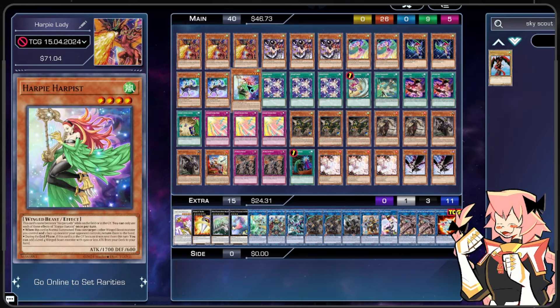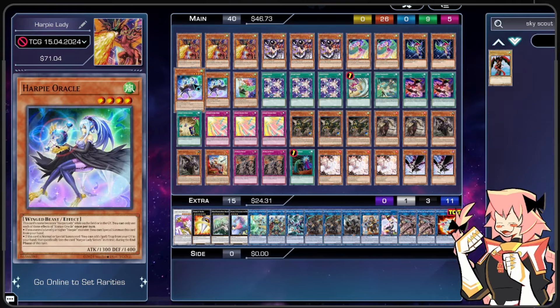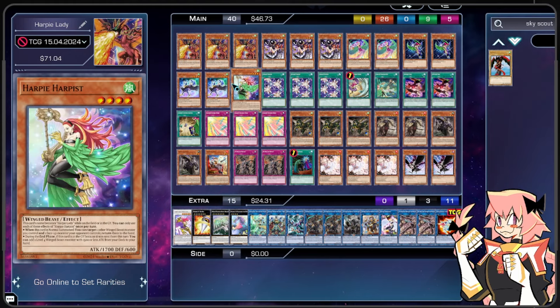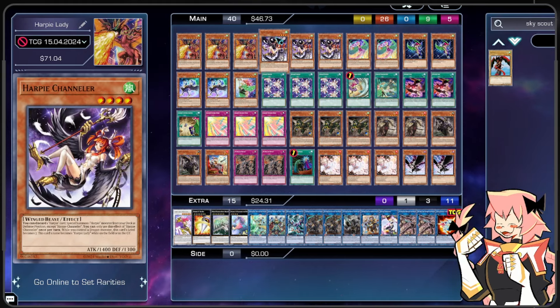We're on one copy of Harpy Harpest, a level four Wind Winged Beast. When it's normal summoned, we can target one other Winged Beast monster we control and one face-up monster our opponent controls and bounce both of them — it's a nice piece of removal. During the end phase that this card is sent to the graveyard, you can add one level four Winged Beast monster with 1500 or less attack from your deck to your hand. This is how we get Tri Brigade Nerval from deck to hand. We can also add Channeler, Perfumer, or Harpy Lady 1. The only one we can't add is Fearsome Fire Blast due to its large stat. This card is also good to send with Fearsome Fire Blast, or to discard off Harpy Channeler to get card advantage back.